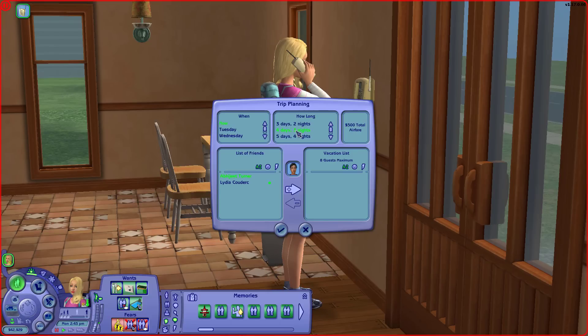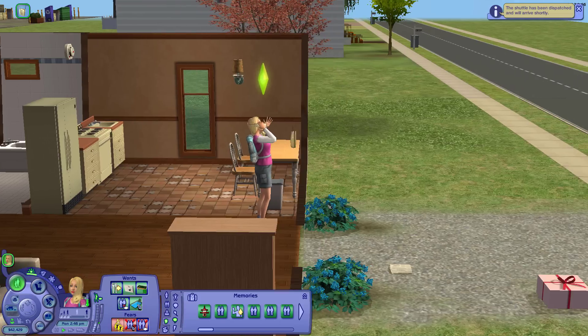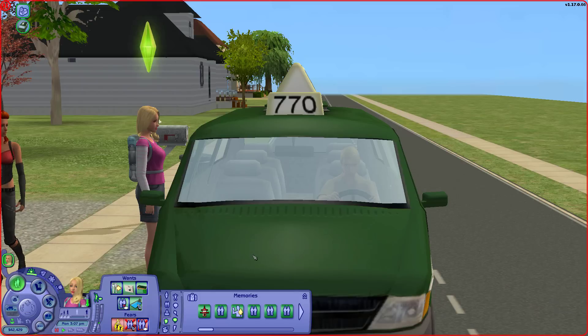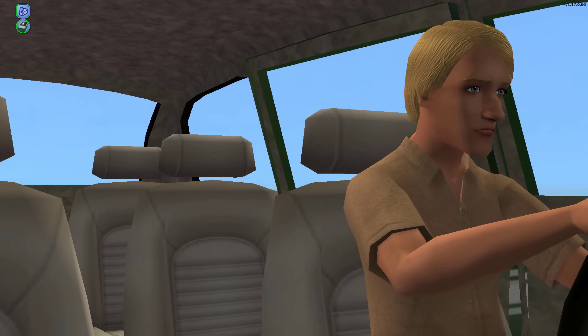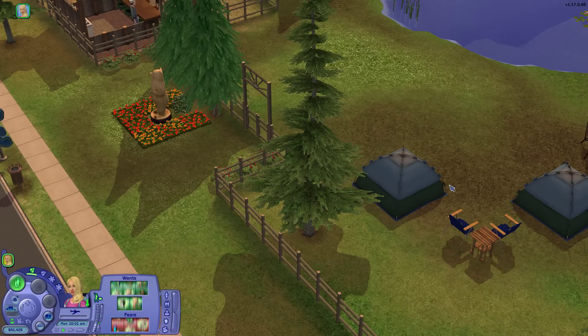We'll do four days, three nights — same as before — and we'll go to Three Lakes. I think we should rough it and stay in the campgrounds; I don't need a luxurious hotel. The shuttle will arrive soon and she's going to whip out her little vacation suitcase. Oh, is that the same driver as before? Maybe that's just his job. Three Lakes, here we come — the music's getting me pumped.